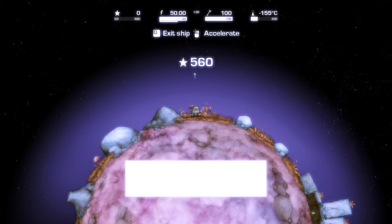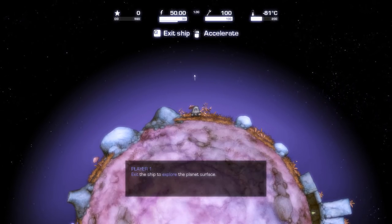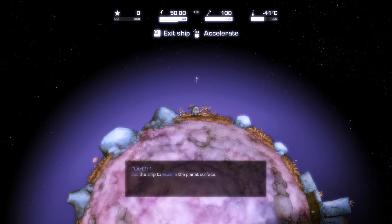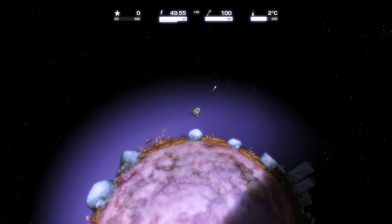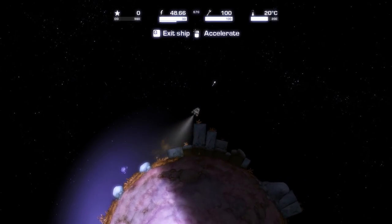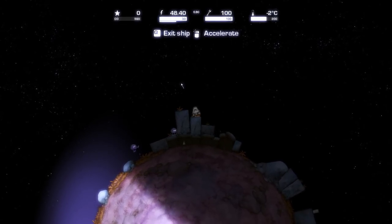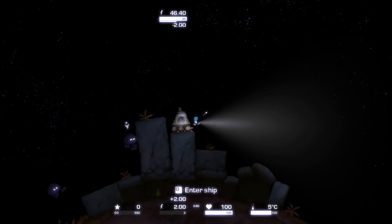All right, here we are on the first planet. Player one, exit the ship to explore this planet surface. Holy crap, we got an alien already. I'm not sure I want to explore just yet — I'm seeing a delicious pear or whatever the hell that thing is over there. Let's stay in our ship for a quick second, I feel safe here. I'm gonna go to the top because I don't really trust the aliens. I don't think they can jump.